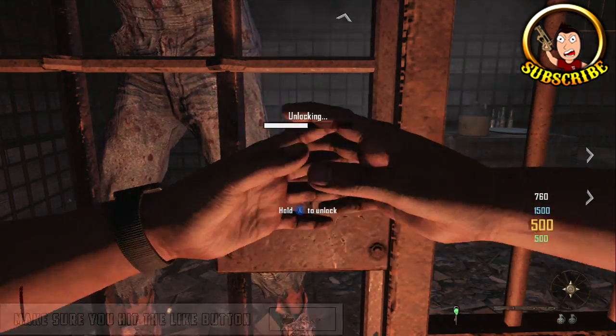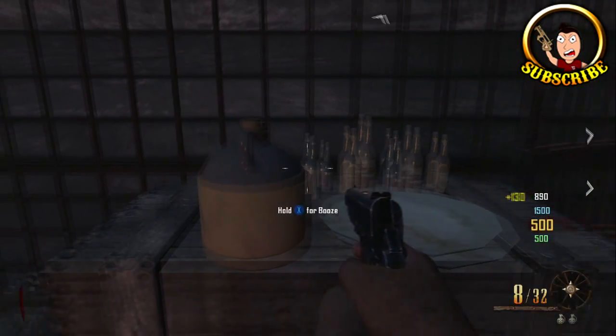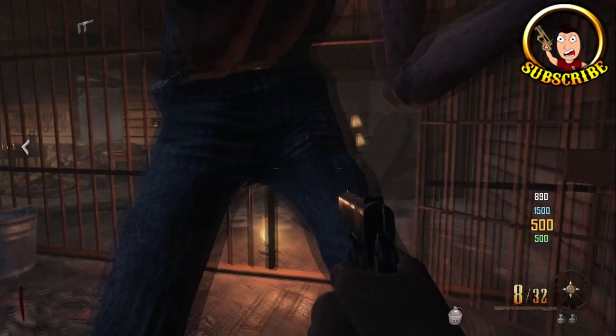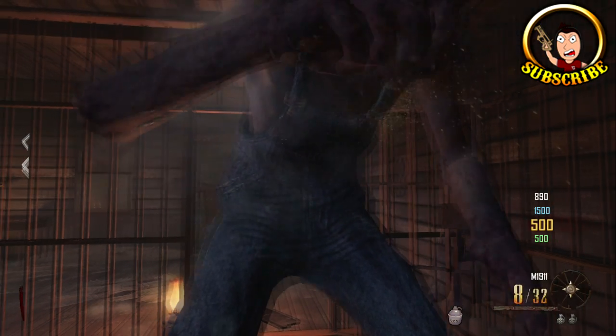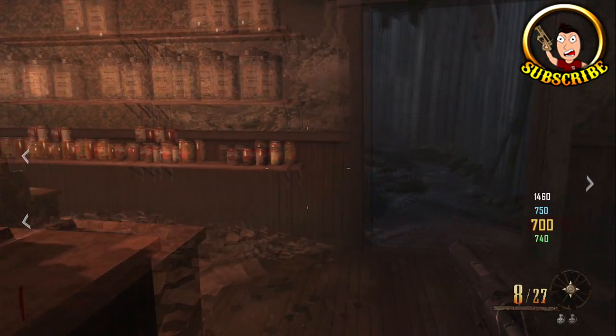All you need to do is collect the key and then put it in the jail cell to unlock it. Once the jail cell is unlocked, head in, grab the booze off the table, and give him the booze. He should be forced to knock down the barrier behind him — that's the first step completed.